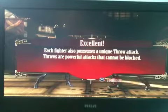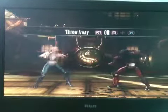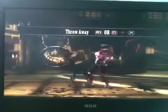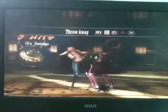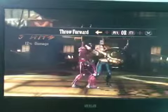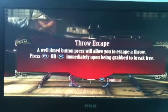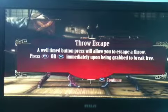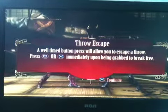Each fighter also possesses a unique throw attack. Their throws are powerful attacks that cannot be blocked. I did a towards throw. A well-timed button press will allow you to escape a throw. Press square or X immediately upon being grabbed to break free.